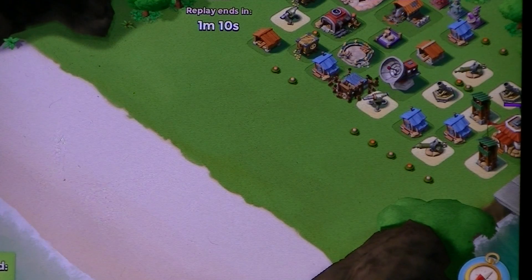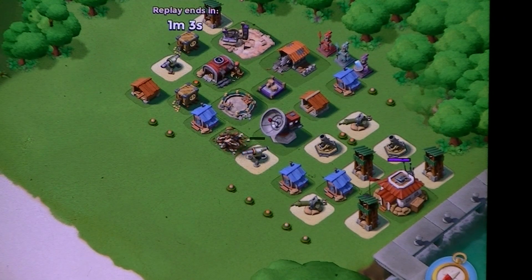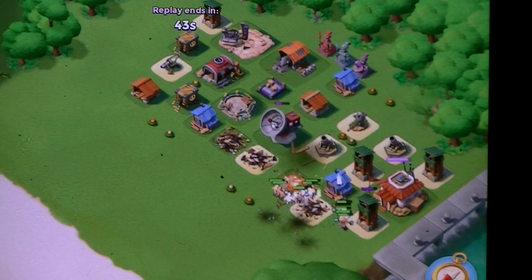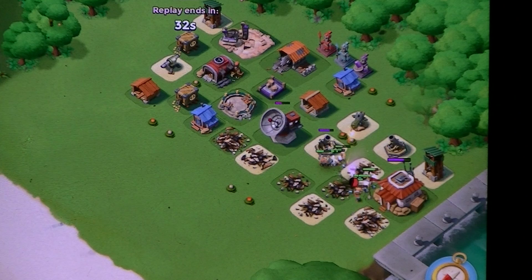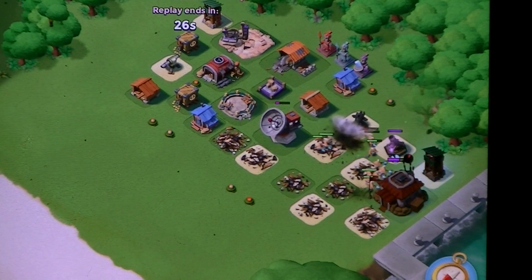I attacked a level 20 player, same as my level. It was a bit easy because a sniper tower and a cannon were disabled on the left side and they were out of range of the HQ. I threw a shock to quieten down the defenses. The sniper towers were a bit of a problem, but I quickly took care of them. Threw another shock there, just in case. More shocks.